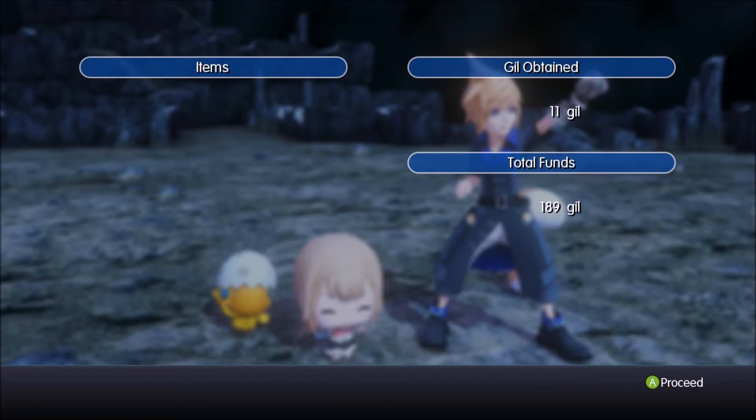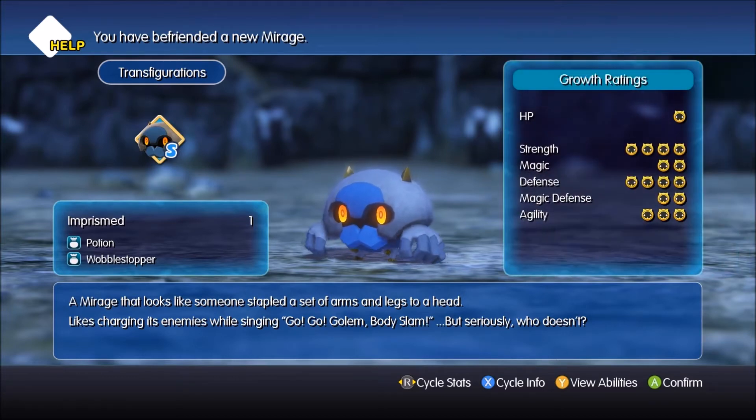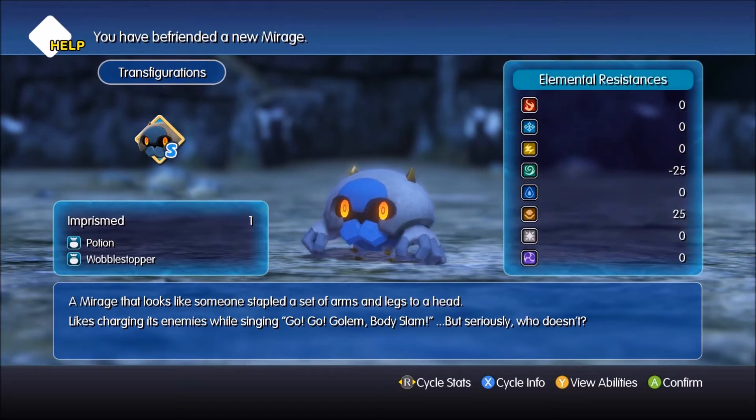So we got a new Mirage — I'm going to call him Pokemon a lot. He doesn't evolve. A Mirage that looks like something stapled a set of arms and legs to a head. Likes charging his enemies while going 'Go, go, go' and Buddy Slam! But seriously, who doesn't? Look at that strength and defense though — holy buckets.